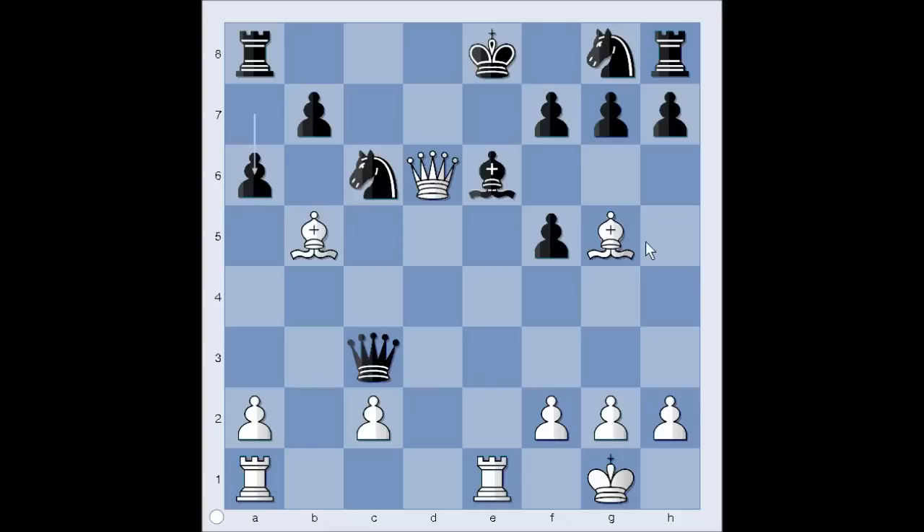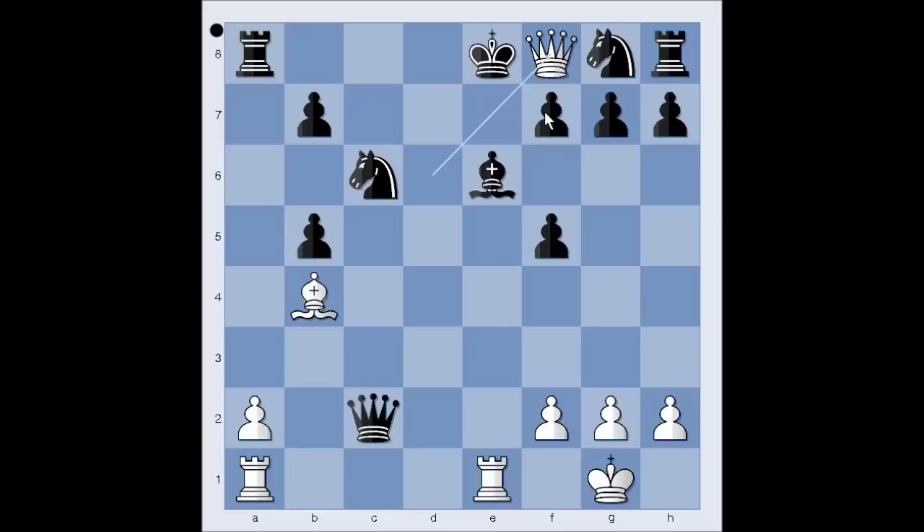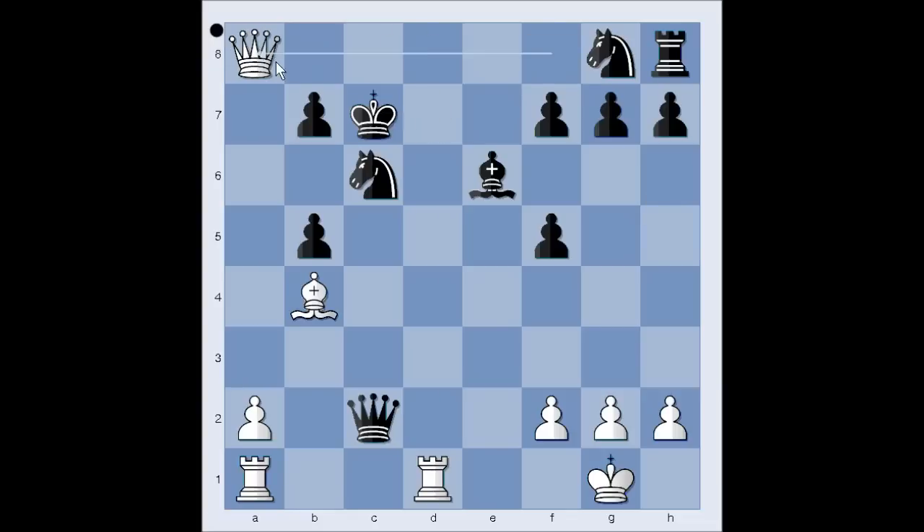a6 attacking the bishop. Bishop to d2 attacking the queen. Queen takes pawn. Black is a knight and two pawns up. Bishop to b4, pawn takes bishop. Black is two knights and two pawns up — if only the black king can survive the attack in the center of the board. Queen to f8 check, king to d7. Which rook to play to d1 — rook on e1 or rook on a1? Rook from e to d1 check. King to c7. Queen takes rook, and black takes rook. King to f8. He resigned.